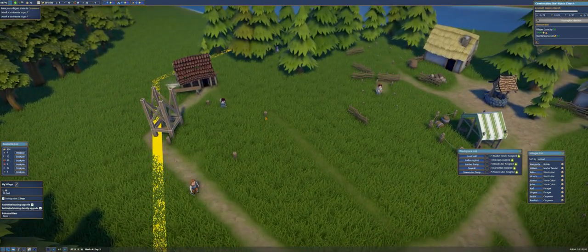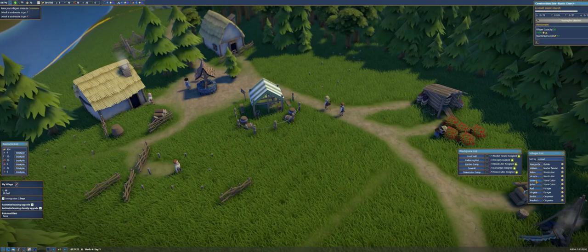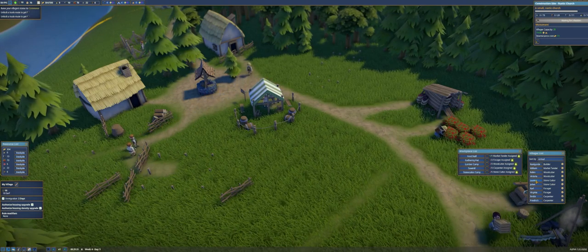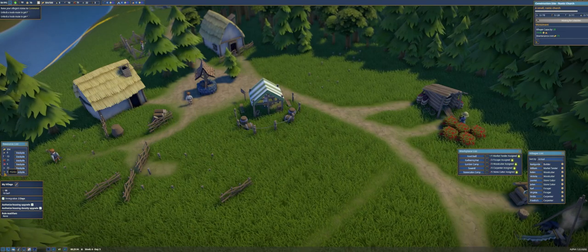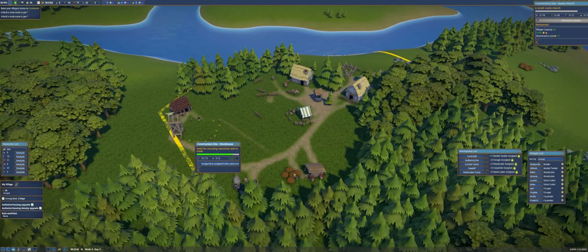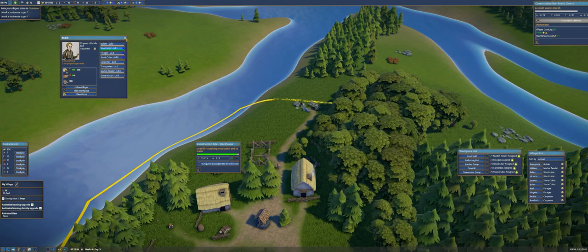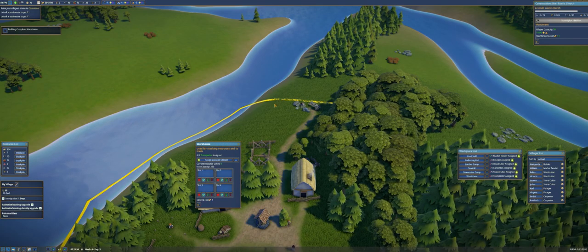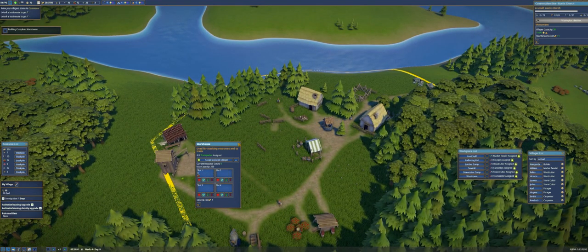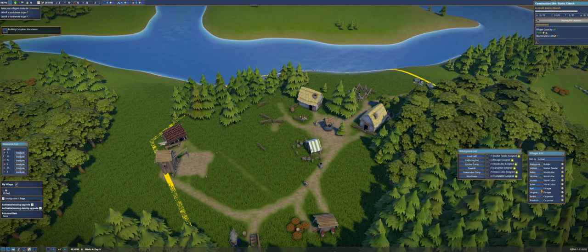Nice little roads are getting cut over here. We have two days before two more people arrive. We have three planks right now because the buildings are consuming them. The warehouse is up — first thing is just to put berries in there. We'll man that place as soon as we get a couple more villagers in about a day's time.